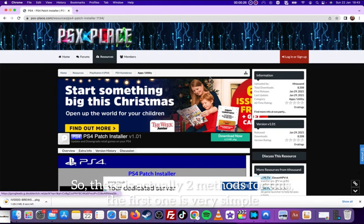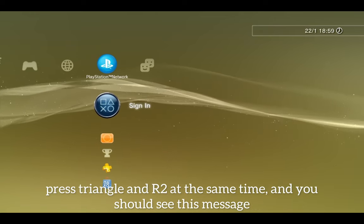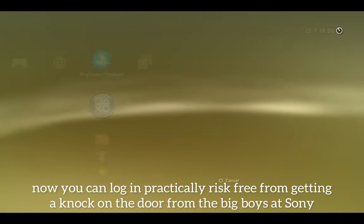So there are actually 2 methods for this. The first one is very simple — if you have Webman installed already, all you have to do is hover over the sign in page, press triangle and R2 at the same time, and you should see this message. Now you can log in practically risk free from getting a knock on the door from the big boys at Sony.